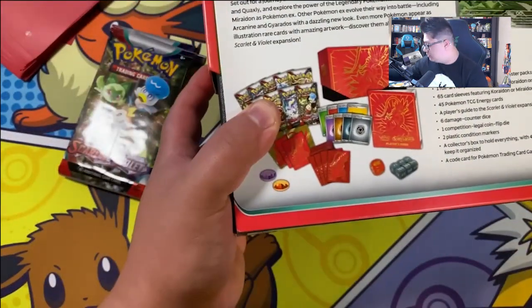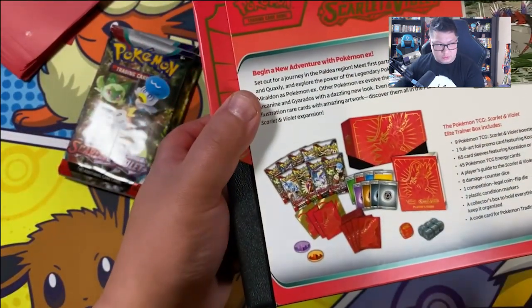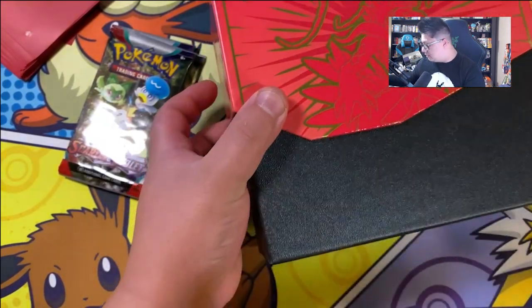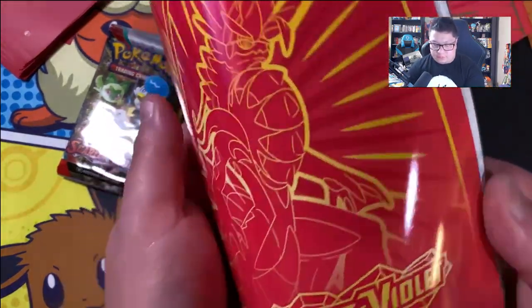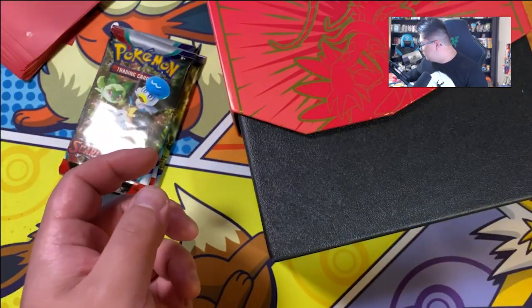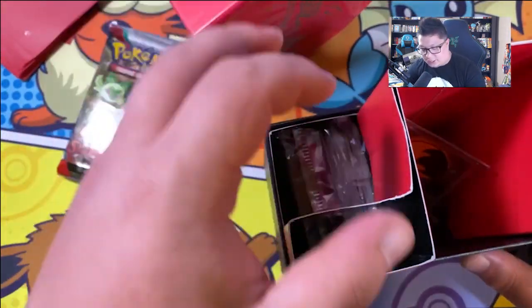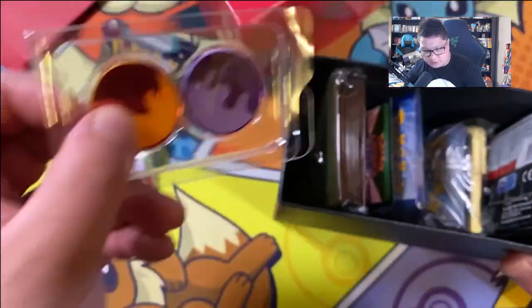There's your promo card. And here's your little booklet where you keep note of all the cards in the set, which honestly looks so, so nice. I could have got the Coridon but I decided — well, I like Coridon a little bit more.